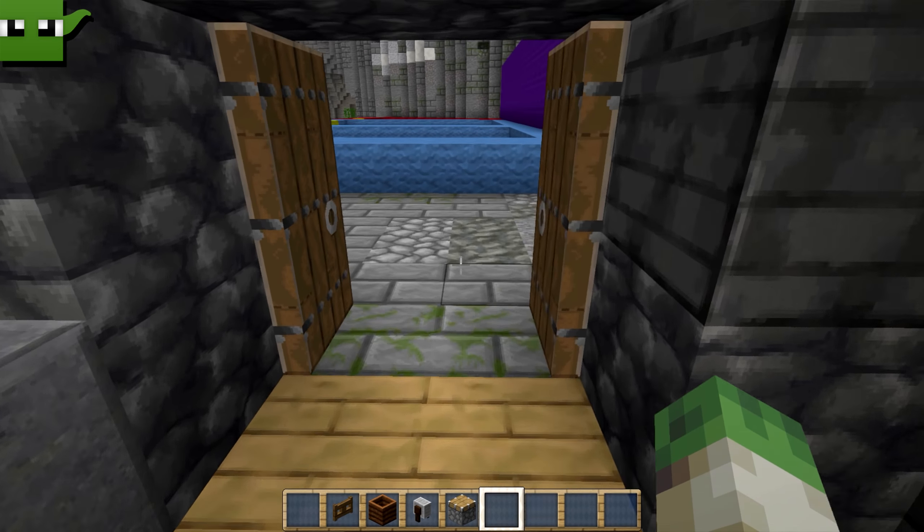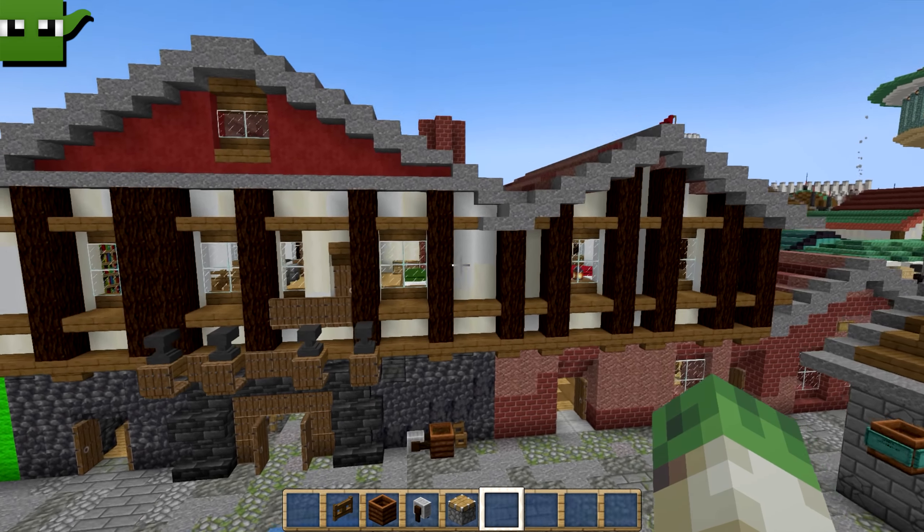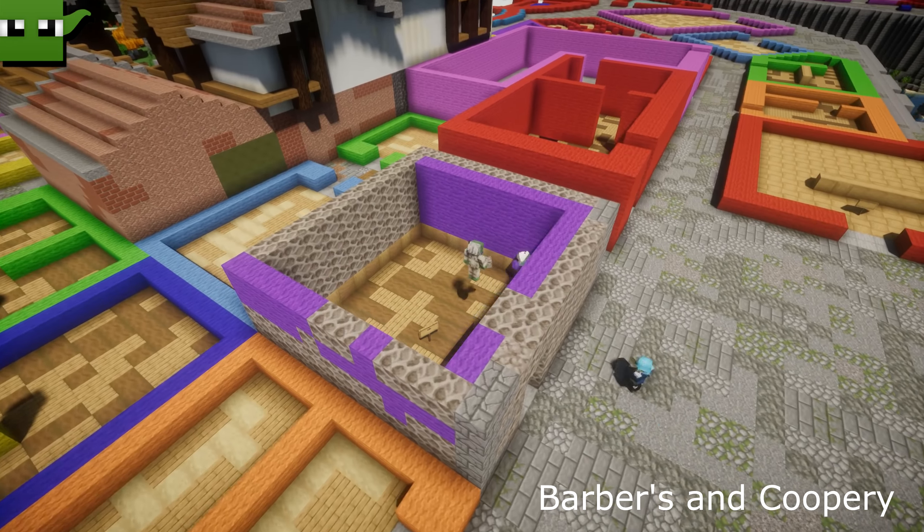Upstairs is where the blacksmith and their family would live — a little bit of a kitchen, a bedroom with one bed for everyone, and a wardrobe. And this is where it must be warm because the chimney comes through from the furnace. That is our blacksmith. Hopefully that gives you some inspiration for building your own cities in Minecraft — you can see how the buildings just slot together.